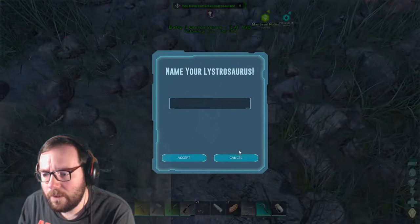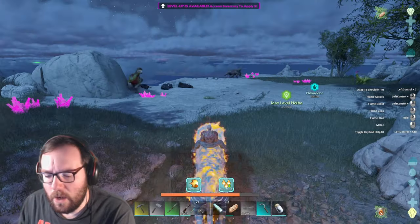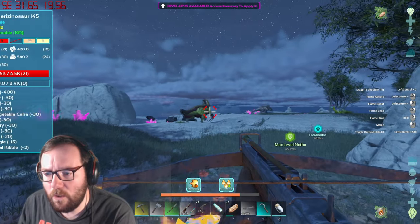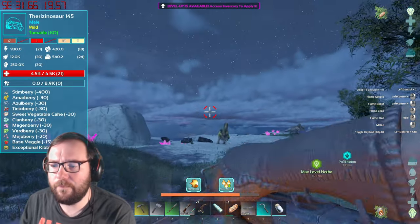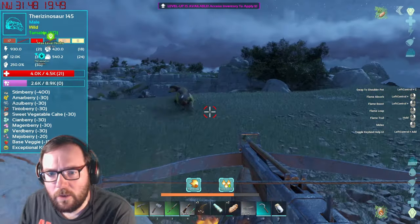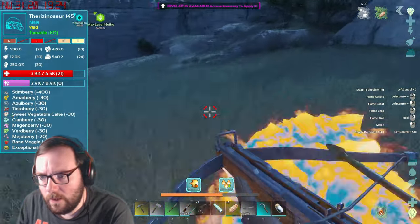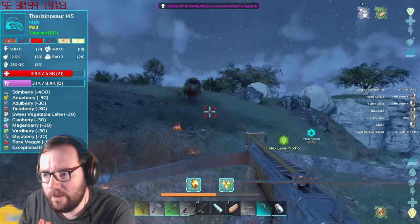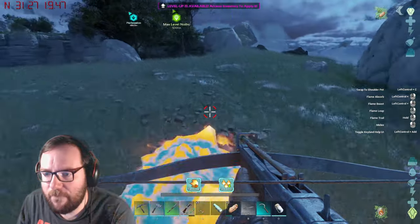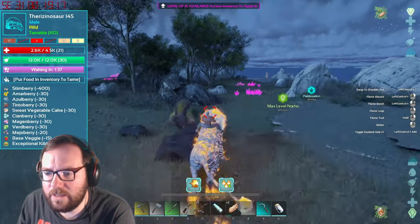There's a baby max-level listro all alone — I'll take good care of you, buddy! Now with thrysinos we do have to watch out because they have a bite attack that will knock the rider out, so we need to be careful. It's a cool color — 145 is not bad. Don't let it bite me! Their bites do torpor. The thrysino will definitely be good for wood gathering and fiber as well, mainly wood since we've got the moschops for fiber.